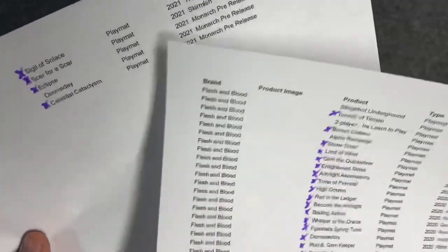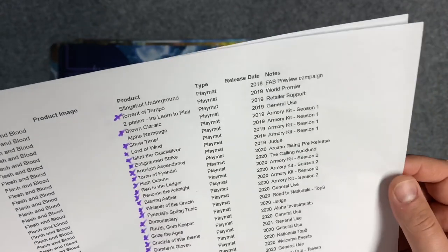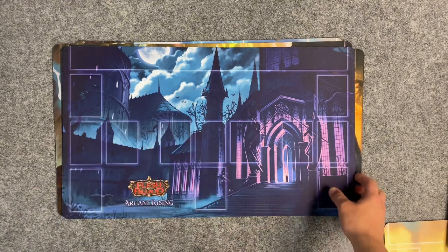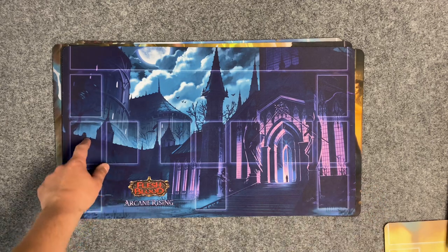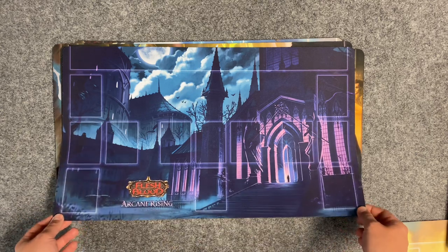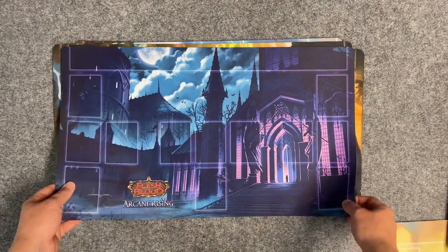You had to be a judge to get it, so there are very few of them — it's hard to find. This was the whole reason I did this deal because this is so cool. With Monarch out and being so focused on the Monastery, the artwork is so good. Like, it looks like you're there. I cannot wait.